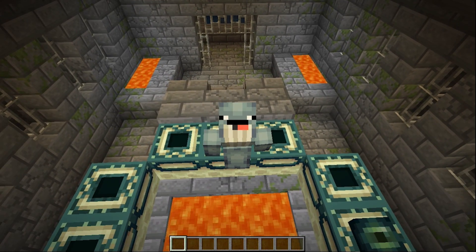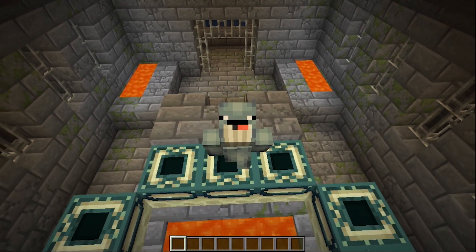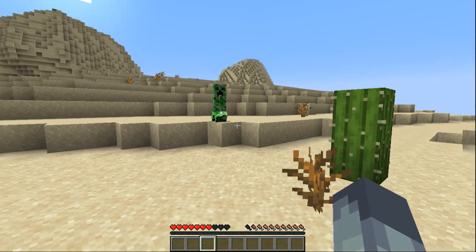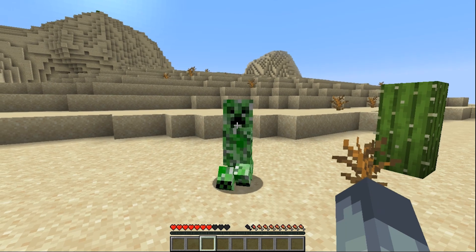Holding left Shift will put you in sneak mode, which means you won't fall off the edge of a block. In single player, you can also use F3 and Escape to pause the game.